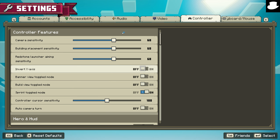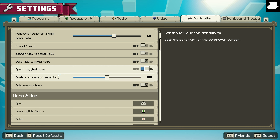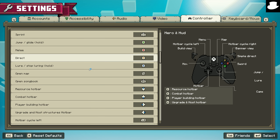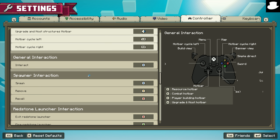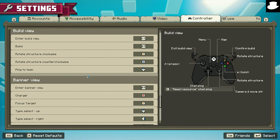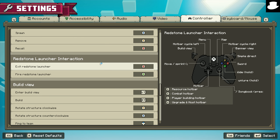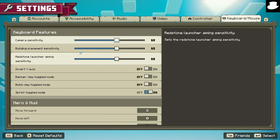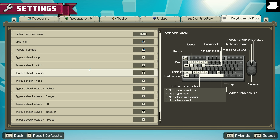When we go into the controller settings, we've got quite a few things: camera, building placement, redstone launcher, X and Y axis, toggle mode for build view, sprint toggle mode, and the ability to rebind every single button on the controller, which is nice to see. Spawner interaction, spawner move and recall, redstone launcher, building view — all different kinds of setups. In my opinion, this is the true accessibility option, because it's what people truly need for the perfect experience. It's great to see fully rebindable controller support. And for keyboard and mouse, you even have an icon for the entire keyboard there as well.